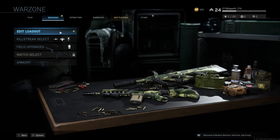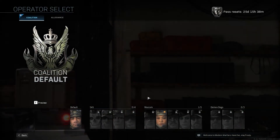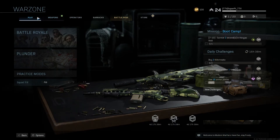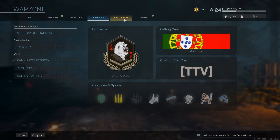From regular Call of Duty, you can choose some operators but I only got these two. You can customize them. And then you've got some barracks but that's regular Call of Duty stuff.